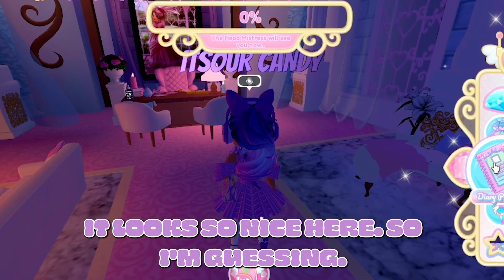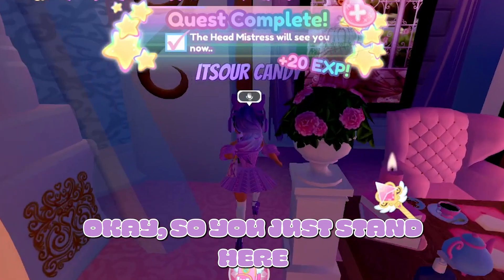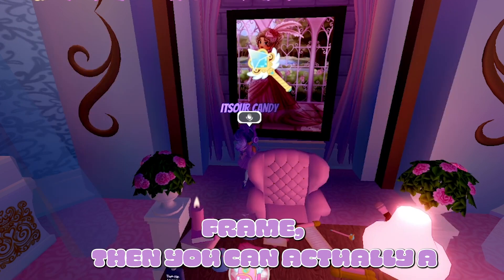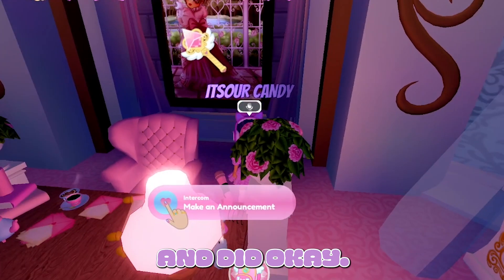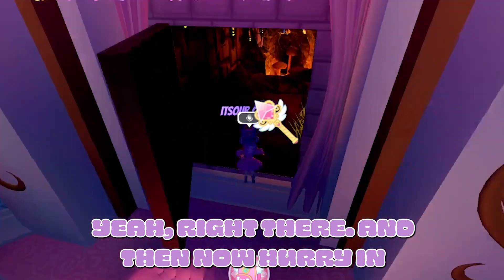This is really gorgeous, it looks so nice here. I'm guessing you just stand here and then the quest is complete. But I did see something about pressing the picture frame — and then you can actually access the chest. Oh okay, it does open! You press it just at the top, like right next to it, yeah right there.